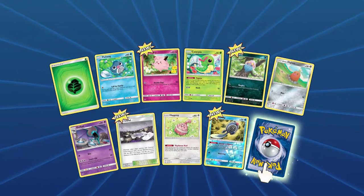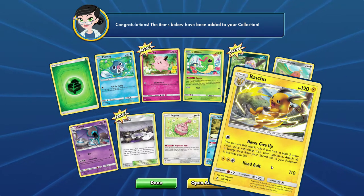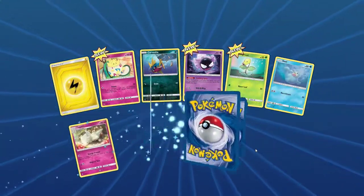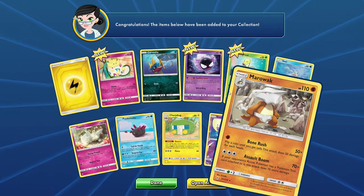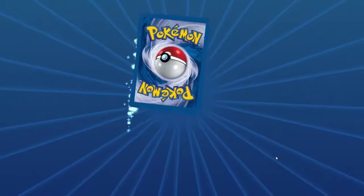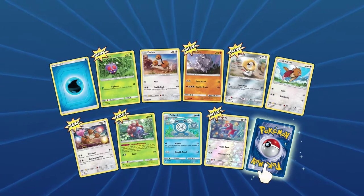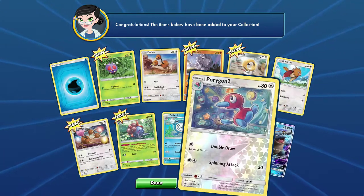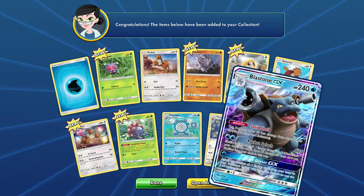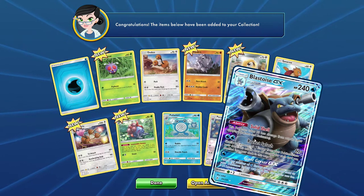We got some new stuff and the rare is going to be — yes! We actually did get the physical copy of that one, which is pretty cool. Open the next pack. And Marowak — I think we've already gotten that one, it's not new. The rare is going to be Blastoise, that's awesome! I did get this in the physical copy, so this is kind of cool. Some of the cards are new, some are existing ones I already had.